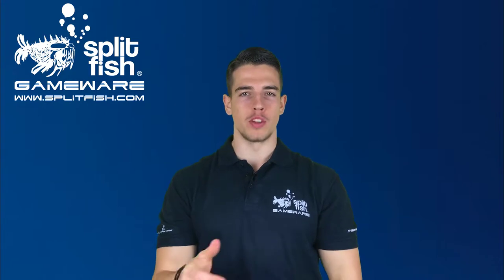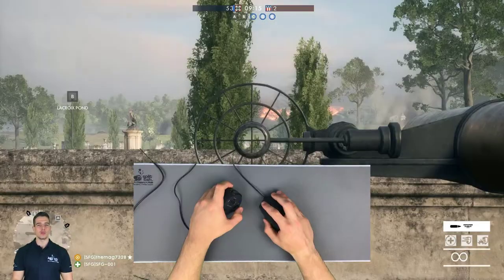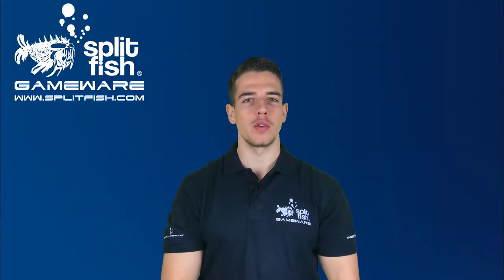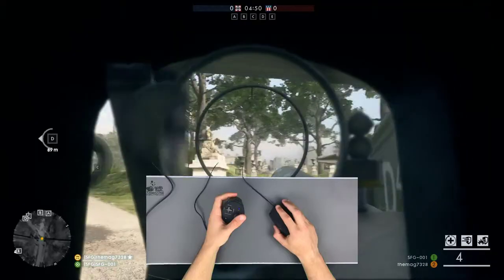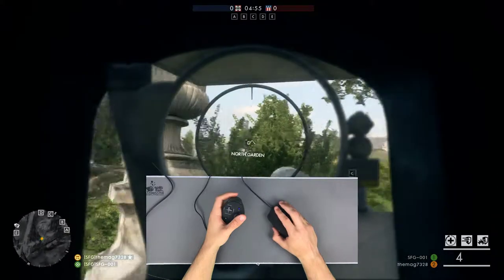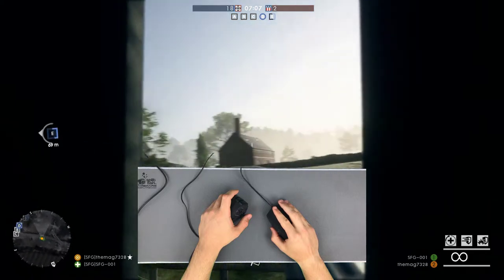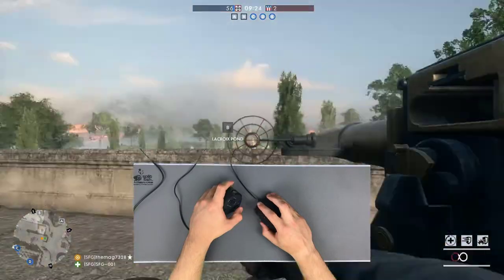Usually you move your mouse in order to move the crosshairs on your screen. As you can see in the video, the left and right click of the mouse wheel do the same. This function is perfect for quick turns in tanks, vehicle weapons, and any other kind of stationary weapon.